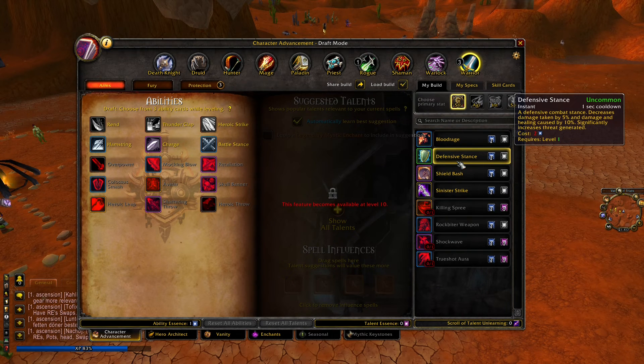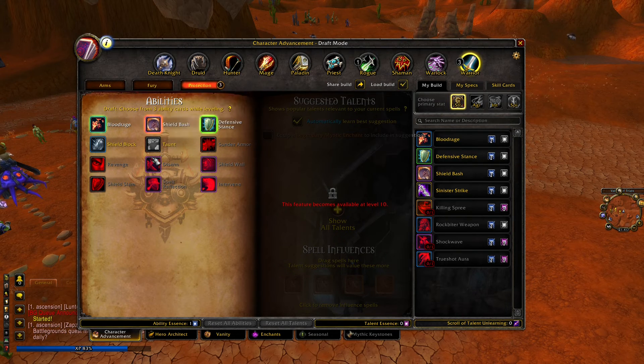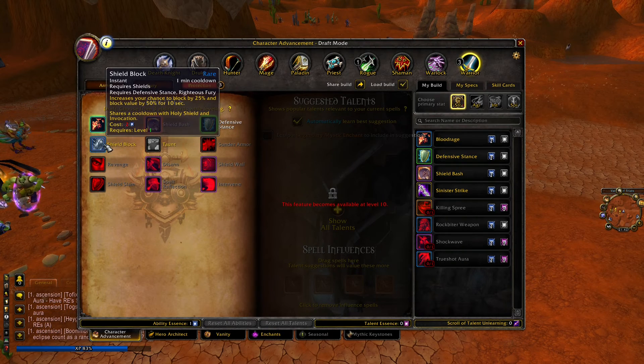This mystic legendary enchantment will cut the line where we reduce our damage by 10% - that will no longer be the case, and we're gonna still have a five percent damage reduction, which is pretty nice. The good part about defensive stats is that there are a lot of abilities that require Defensive Stance and they're pretty powerful. For example, Shield Wall gives 60% damage reduction for 12 seconds - if we can hit this, we'll be unkillable for some time.